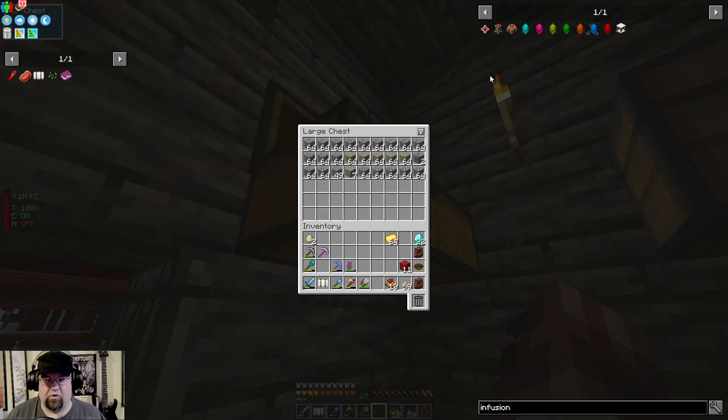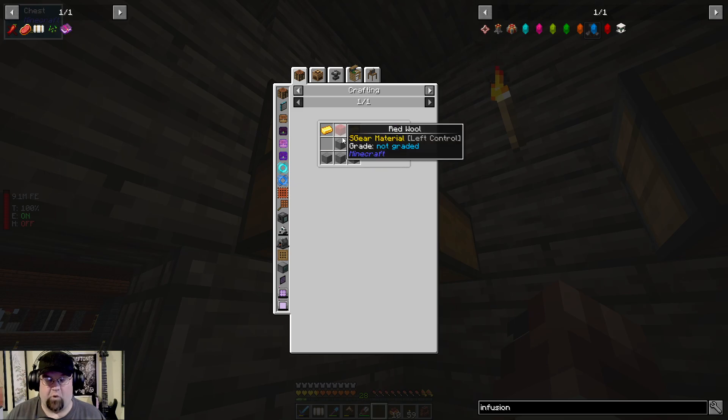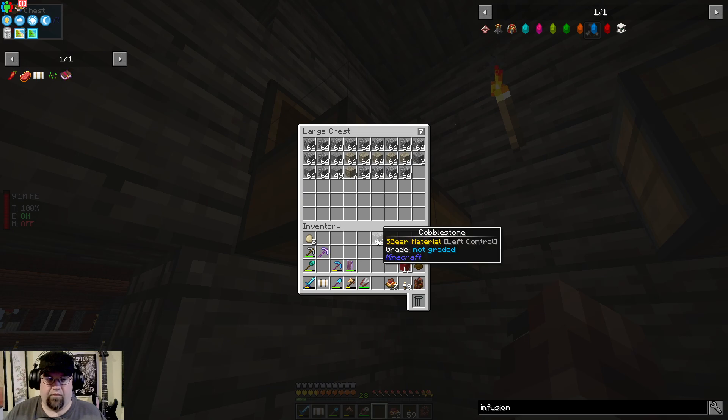So I need two per? Is that what it is? Three here. I need 16, then four — so that's 20 stone altogether. We'll go ahead and downsize that. We'll downsize it one more and boom, there we go.